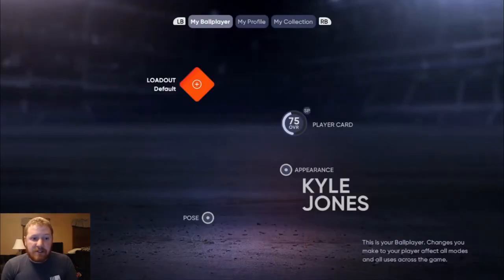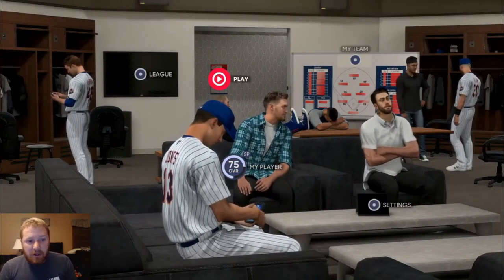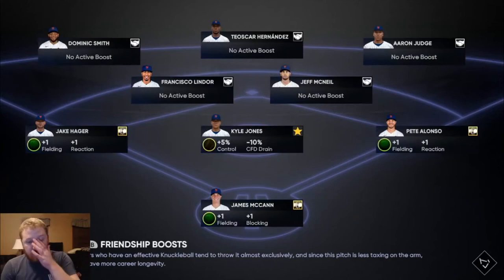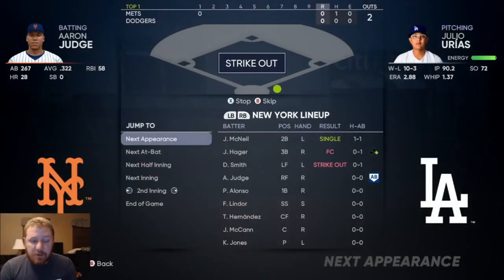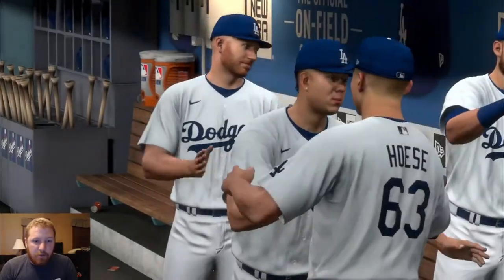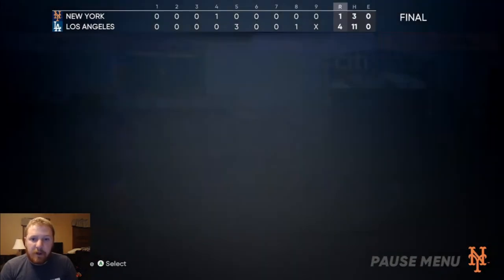That'll fix the glitch and you can play however you want from here. What a lot of people are doing to get XP and get their archetypes up fast — my guy is already a 75 — is you go to Play Next, load into the game, and then when you get up to bat you literally just hit End Game, hit B, let it sim through. The whole thing simulates and it'll say something like they beat us four to one. I pitched four innings, gave up no earned runs, and had five strikeouts.